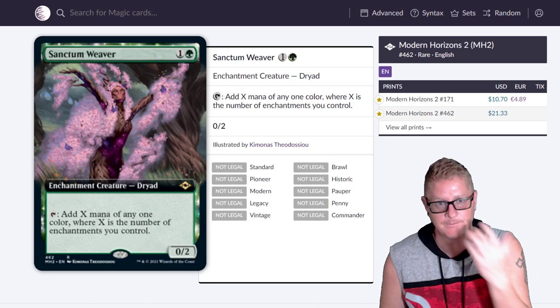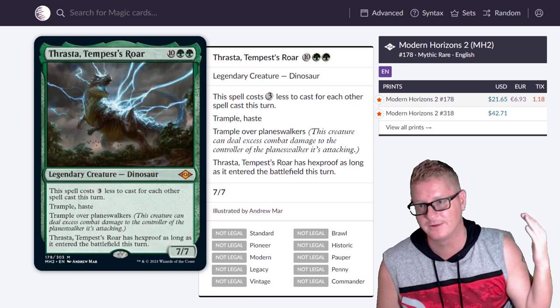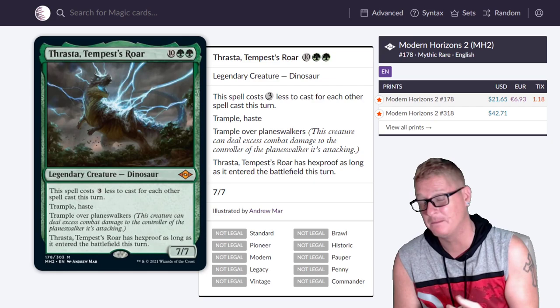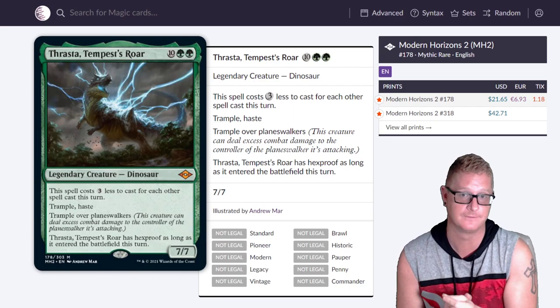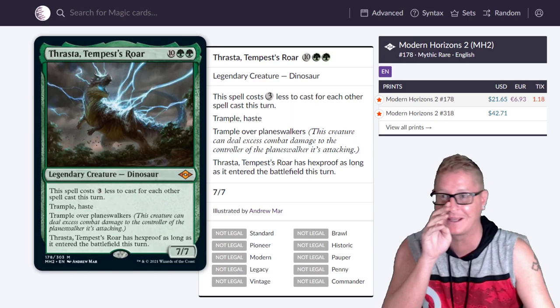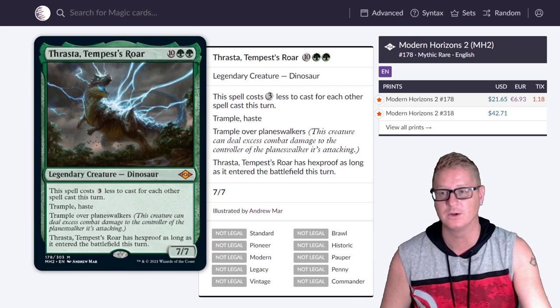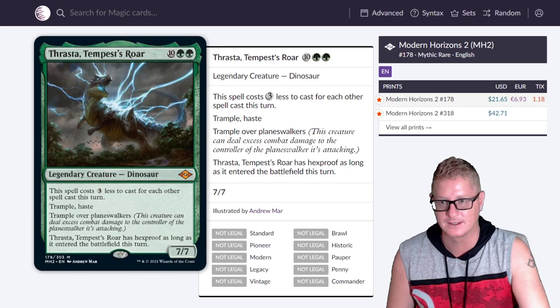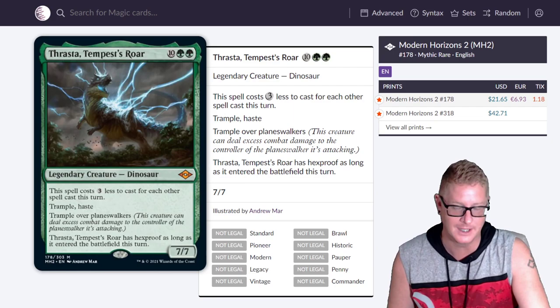Sanctum Weaver — $21.33. We like mana ramp. This is probably one of my favorite cards because I love dinosaurs. It can kind of get into play a little cheaper and it goes in those instant/sorcery builds — like a storm dino kind of thing. Lots of text on there, and the more text, usually the better. And then Archon of Cruelty — I like what they did with this frame.